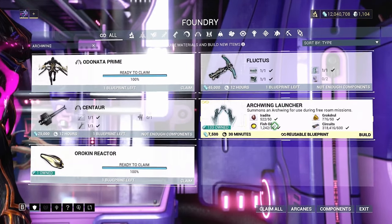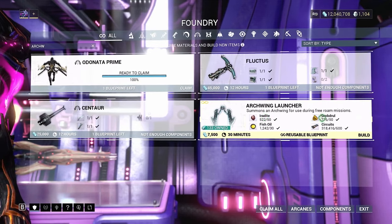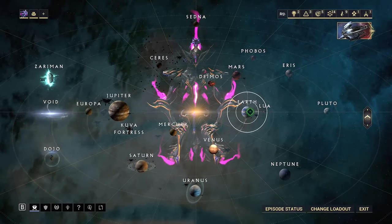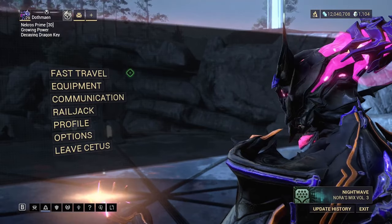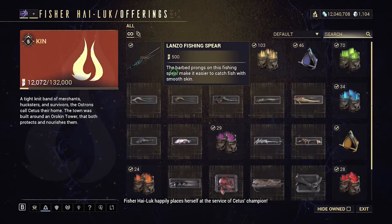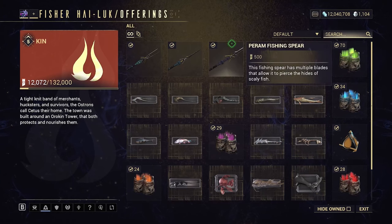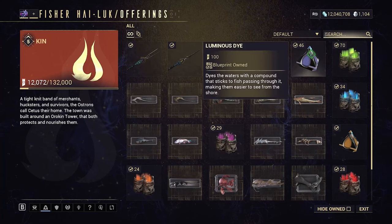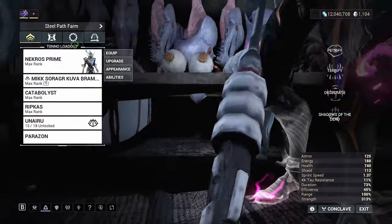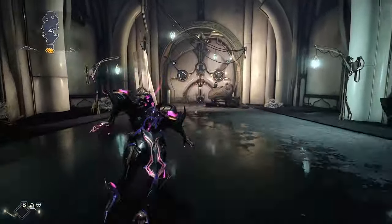The Archwing launcher is the last thing you have to craft and it has infinite uses — you'll be able to use it on all the open worlds and fly around everywhere. You already know how to get Iridite and Gronk Drool, so now let me show you how to get fish oil and circuits, which you probably already have. To get fish oil, go to Cetus, fast travel to the fishermen, and buy the three spears from their wares. If you picked Volt, his passive lets you one-shot any fish with any spear. Also buy a couple of dye and two baits, and equip the spear into your gear wheel.